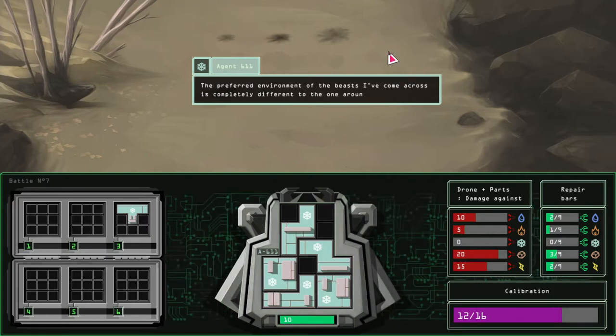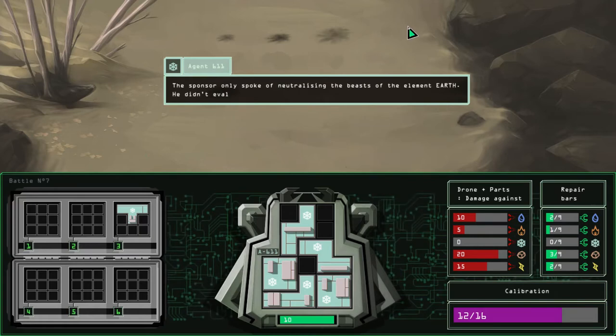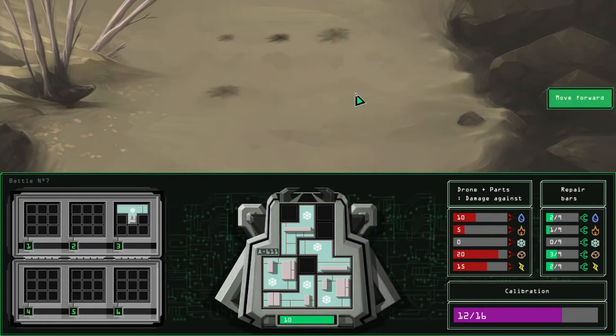Let's knock you over. We're gonna eat an electric attack, unfortunately. And then at this point we can just snipe the two of them — it doesn't matter really what we do. There we go. "Sponsor only spoke of neutralizing the beasts in the element Earth. Didn't evaluate the threat very well."